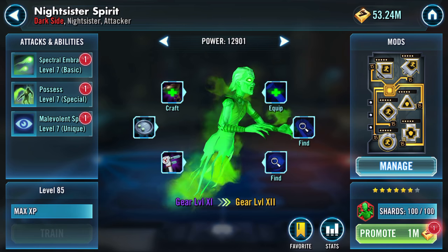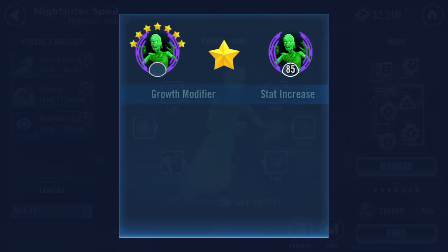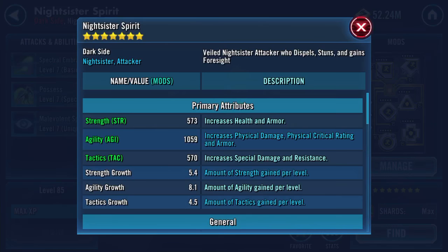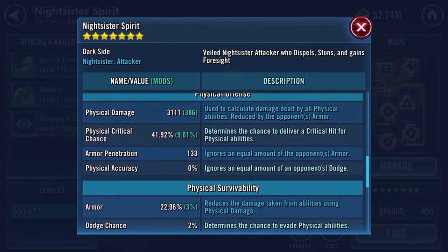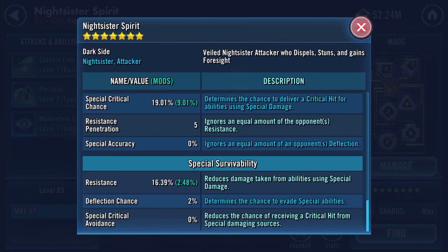Two thousand on the GP - lovely jubbly. So with that: five hundred and seventy three health, a thousand and fifty nine agility, five hundred and seventy tactics - translates to twelve thousand eight hundred and ninety one on the health, twenty two thousand nine hundred and eighty three on the protection. Physical damage is now three thousand one hundred and eleven. Physical critical chance remains the same at forty one point ninety two percent. Armor is now twenty two point nine six percent. Special damage is fifteen eighty two, sixteen point three nine on the resistance.